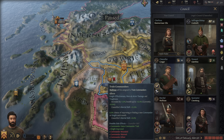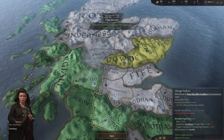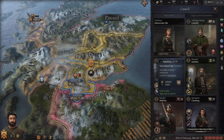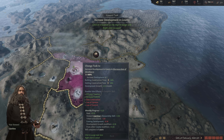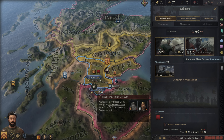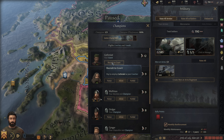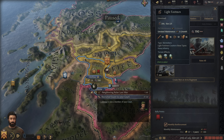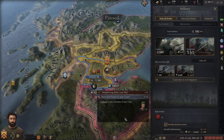Let's take a look at our council and get them to work on some things: domestic affairs, trained commanders, organize an army. For the spymaster, let's have them finding secrets — that's a good one. We could fabricate a claim, but I don't want to go down that route just yet. How about increasing development? Let's start with that. Rather than knights, we have champions in the tribal system — I love it. This guy would be a fantastic champion. Let's recruit him to our court. And let's get some armored footmen.